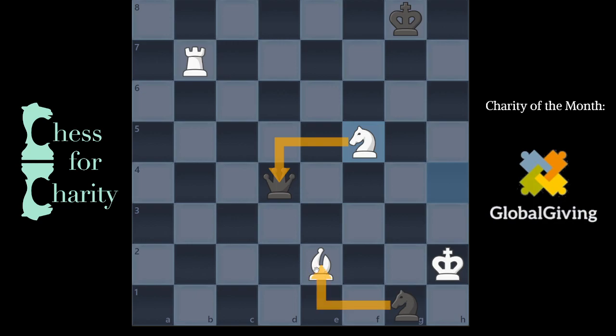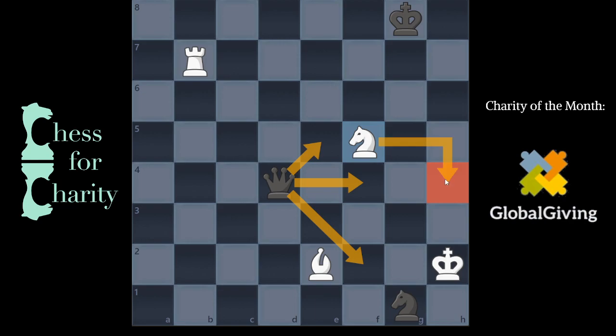So what can black do? Just when I saw this, I thought you can check here, you can check here, you can check here. You can't check on h4 because this is protected by the knight. But still, I have a couple of checks just immediately. And then I even have, if I'm being a little crazy, that check — but then they take. It's still a thought. So you go, okay, I have a lot of moves here. Let's go through one by one.